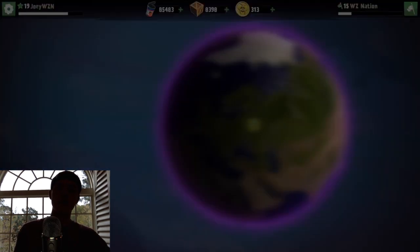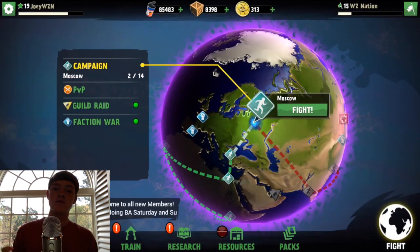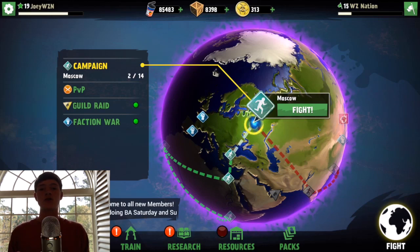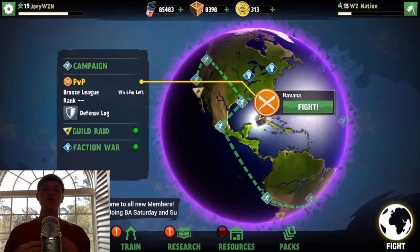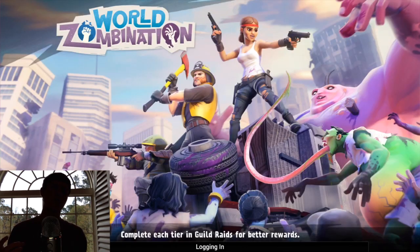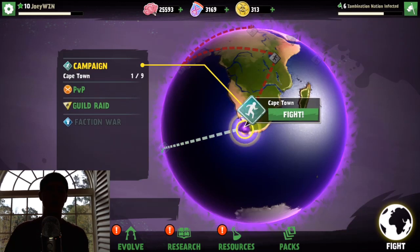Quick fights will no longer drain all stamina from units. The stamina cost will be consistent for both playing the mission or using quick fight. This will allow for more activity, more giving sessions, and more chances for rewards. So you're going to be able to use quick fight a couple more times, get a couple more attacks in — more attacks, more rewards, more resources. It's just going to make it better.